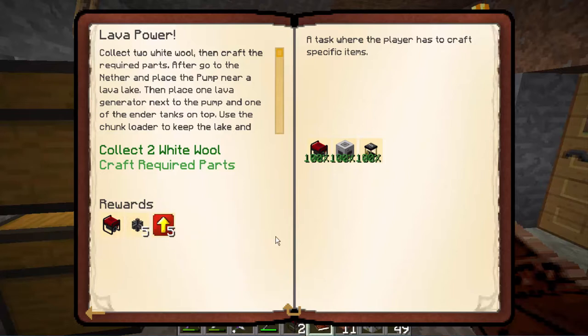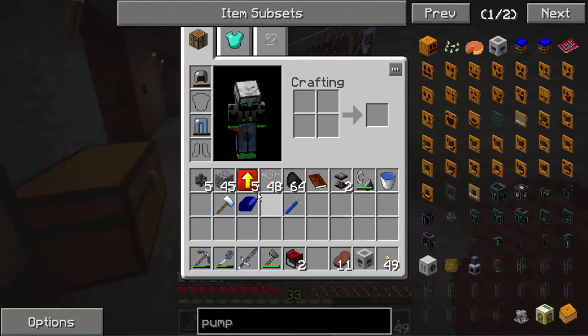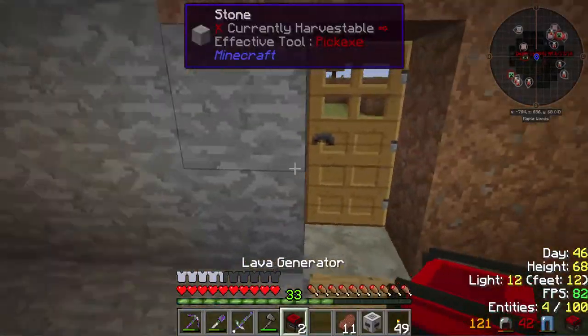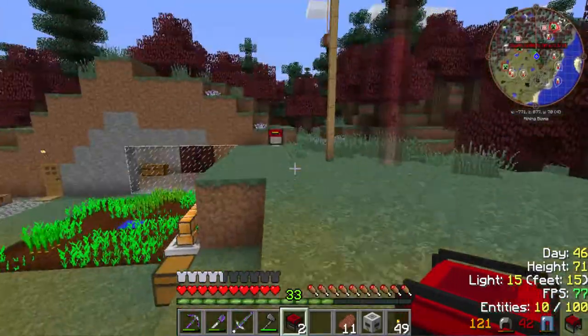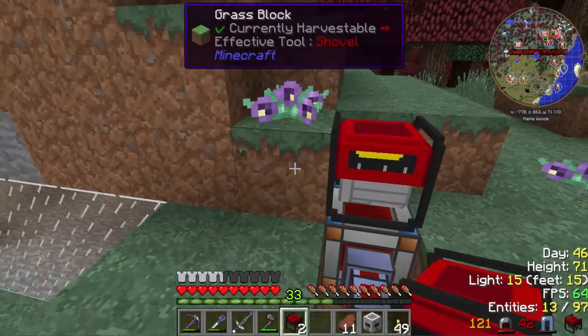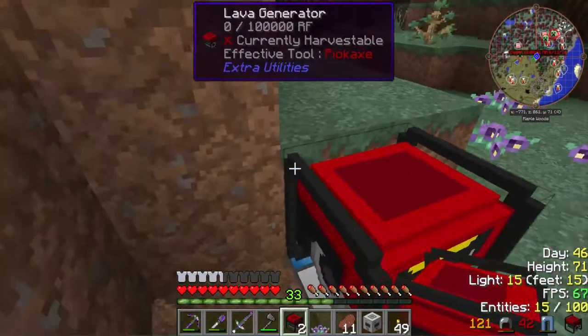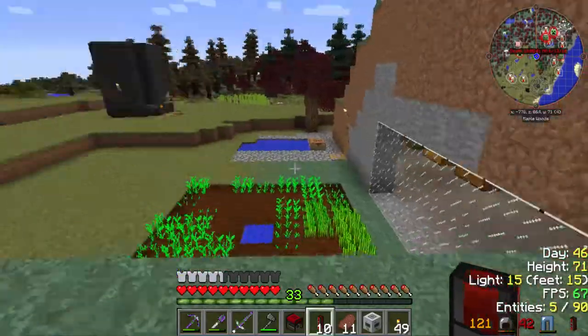I keep forgetting — it just says 'start getting this' instead of 'pick a reward.' Oh my god, I cannot read apparently. So, massively, really great. I have a lot of lava generating. Of course we're gonna need one to power the pump, so make sure for that. Never mind, it was the bar. There we go, that's better.